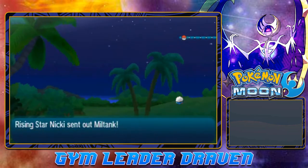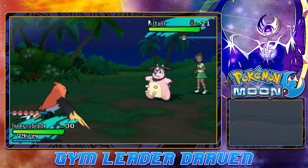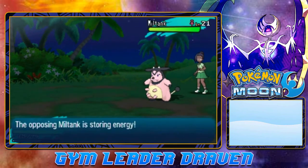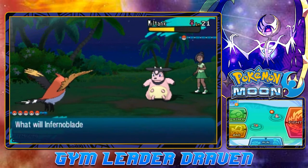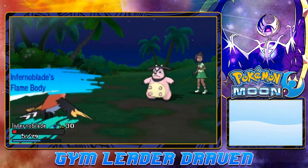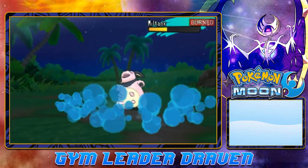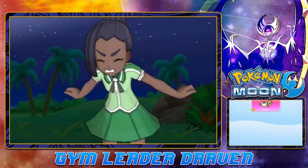We're taking on Rising Star Nicky, who comes out with a Miltank. Going with Inferno Blade — Fly attack! Miltank is storing energy with Rollout, so I'm screwing myself a little. Fly attack hits it pretty hard — let's go again. Flame Body activates and burns Miltank. Fly attack for the win — takes care of that beefy Nessie! We have defeated Rising Star Nicky.